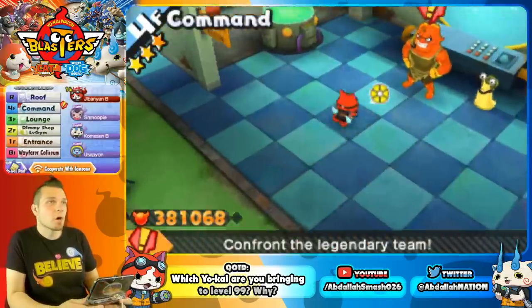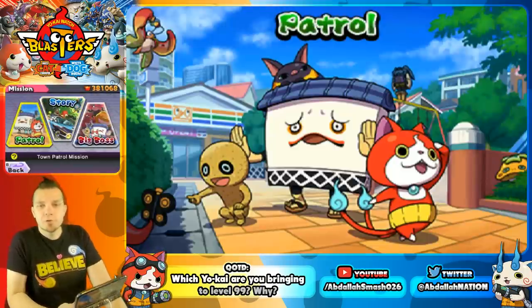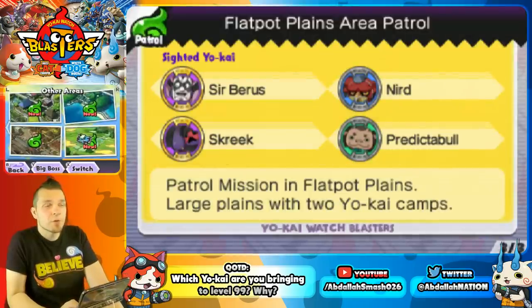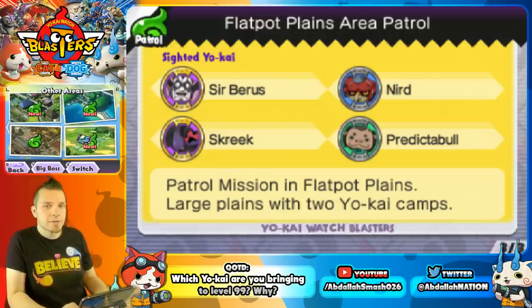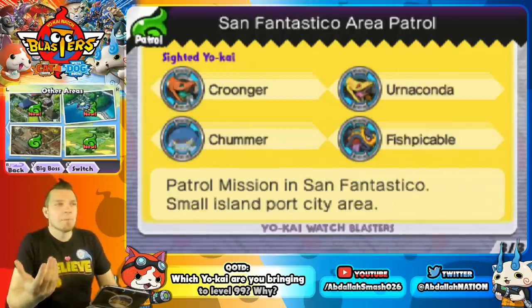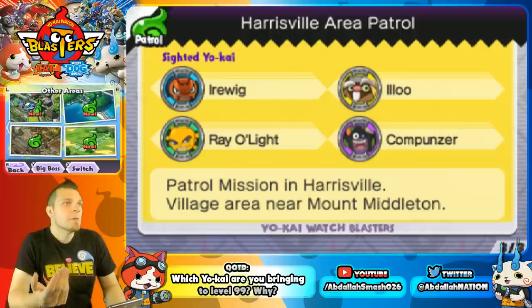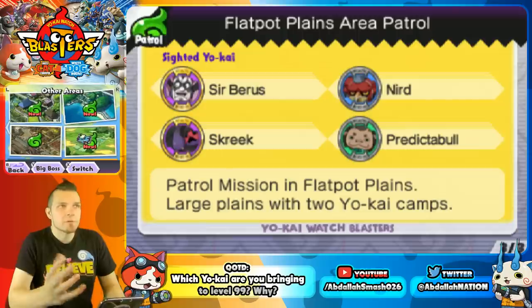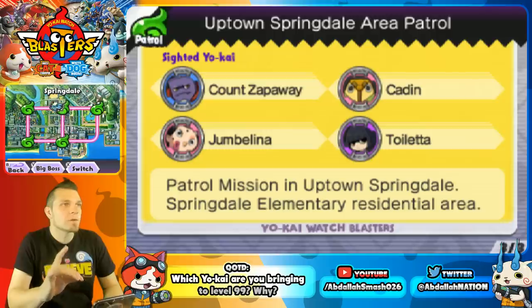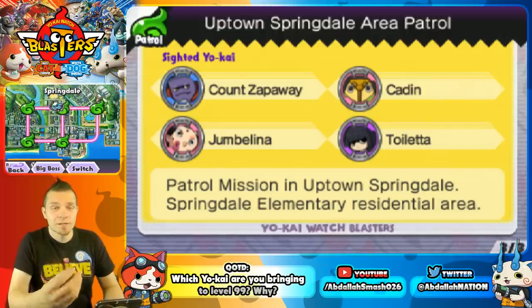Our first method of grinding Oni orbs is the longest way — it's not ideal, but it's great for befriending Yo-Kai. It's patrol missions. Inside patrol missions you can find rare Yo-Kai and even gateway Yo-Kai for legends. Every time you go into Flat Pot Plains or San Fantastico, these are the Yo-Kai that will be more common. Choose a level based on specific Yo-Kai you're looking for — for example, I need Toiletta, because Toiletta's soul once you evolve her is one of the best souls in the game.